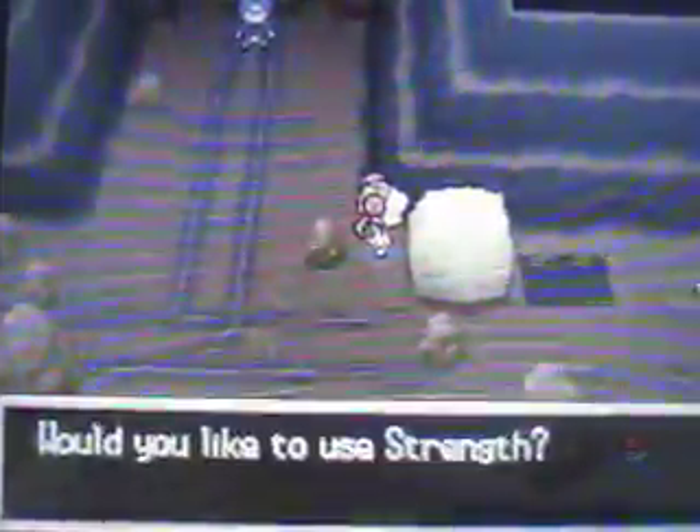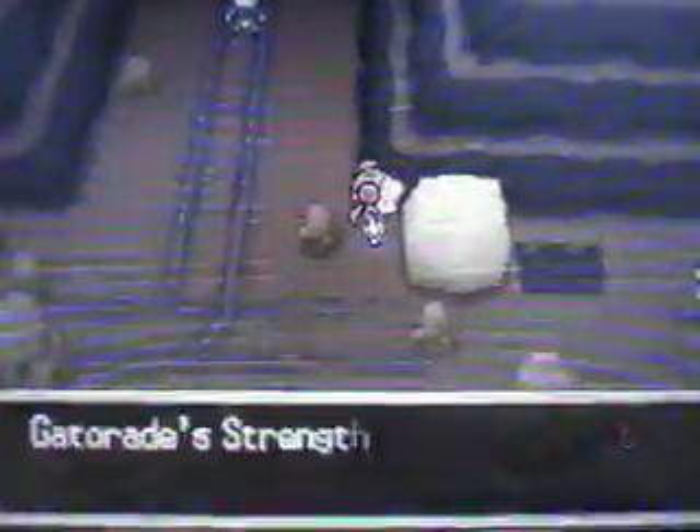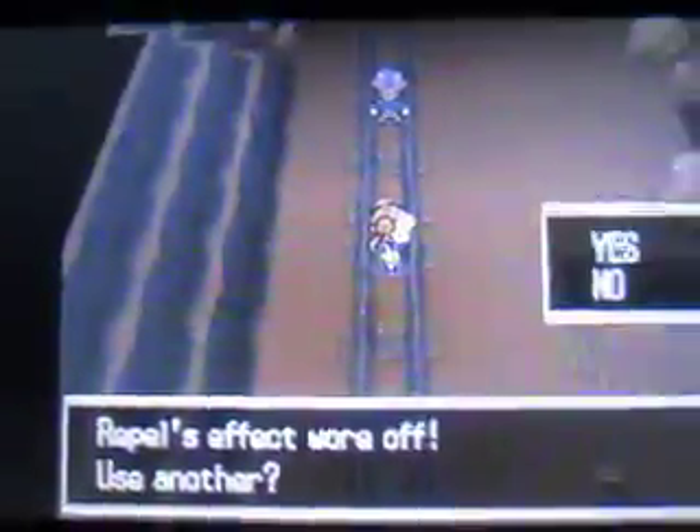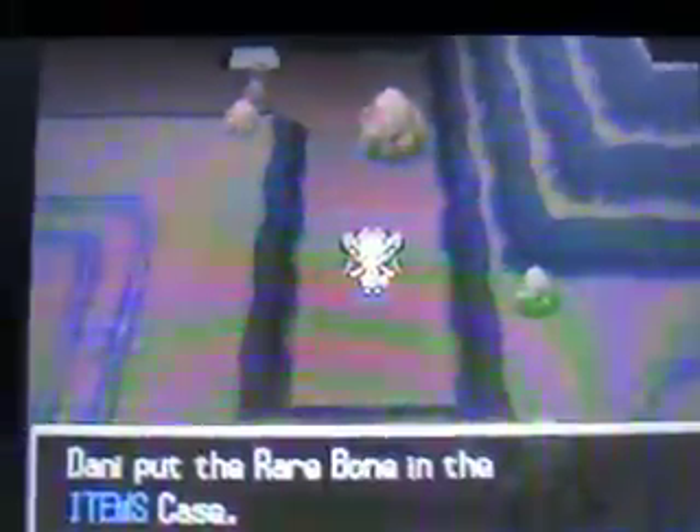We've got a Strength boulder right here we can push. We've got another guy right here with a mining cart. Here you can pick up a Green Shard. And here's another area - oh wait, we were already here. You can pick up this item right here which is a Rare Bone. I don't know what that does, and this path right here actually leads back to the entrance.